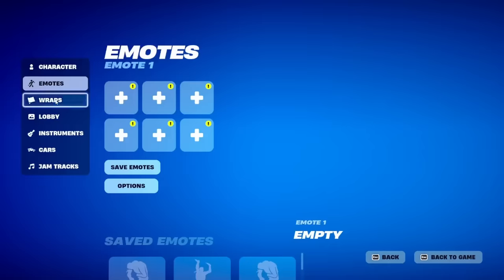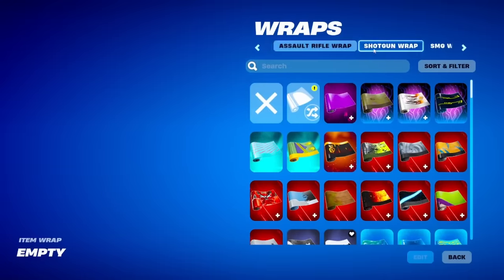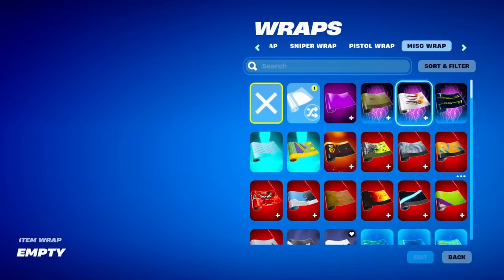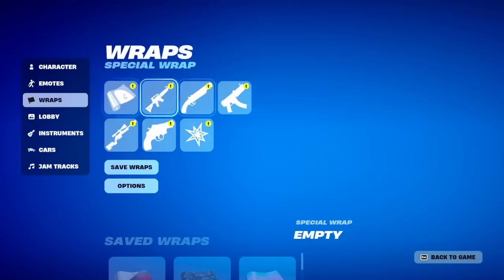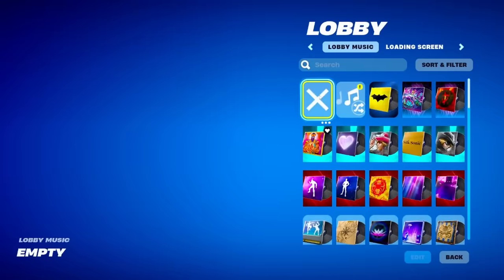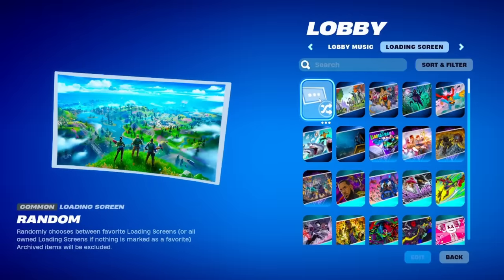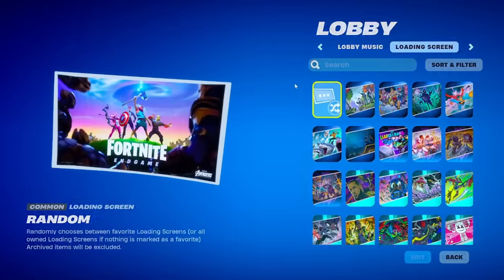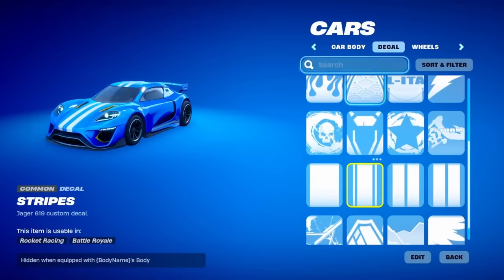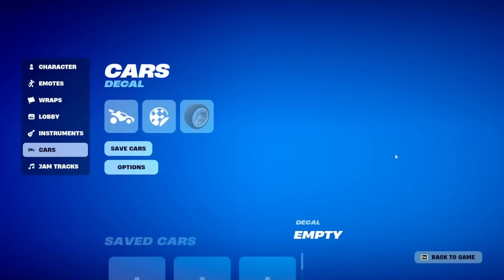Next the TikTok tutorial tells me to go across to Wraps and deselect every single one. Scroll to the top, select X, then go across to Assault Rifle Wrap and select X — do the same for each weapon slot. As you can see I'm taking every single wrap off. Go back and you can see I haven't got a single wrap equipped. Click on Lobby and deselect the lobby music — scroll to the top and select X. Do the same for Loading Screen — go to the top and select Random, as you can't press X for this. Then back out, click on Cars, select Car Body and select X, then go across to Decal and deselect it as well.